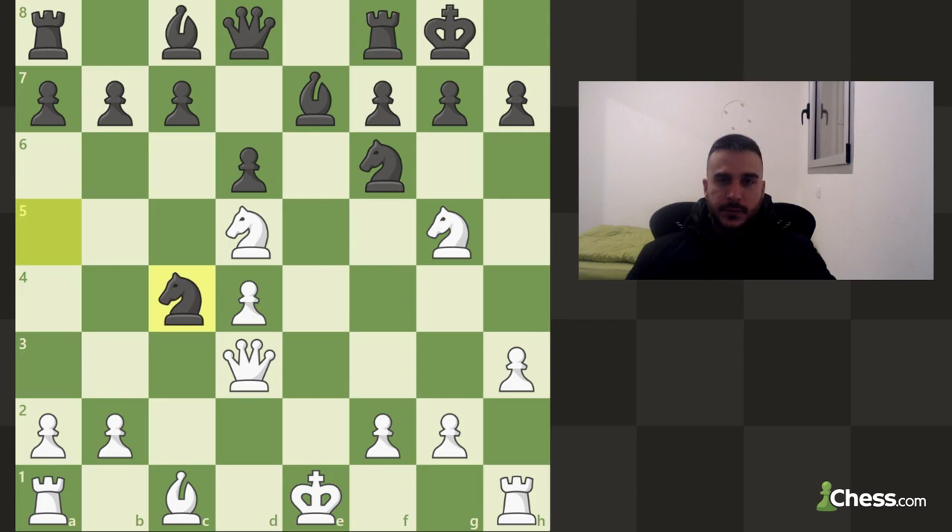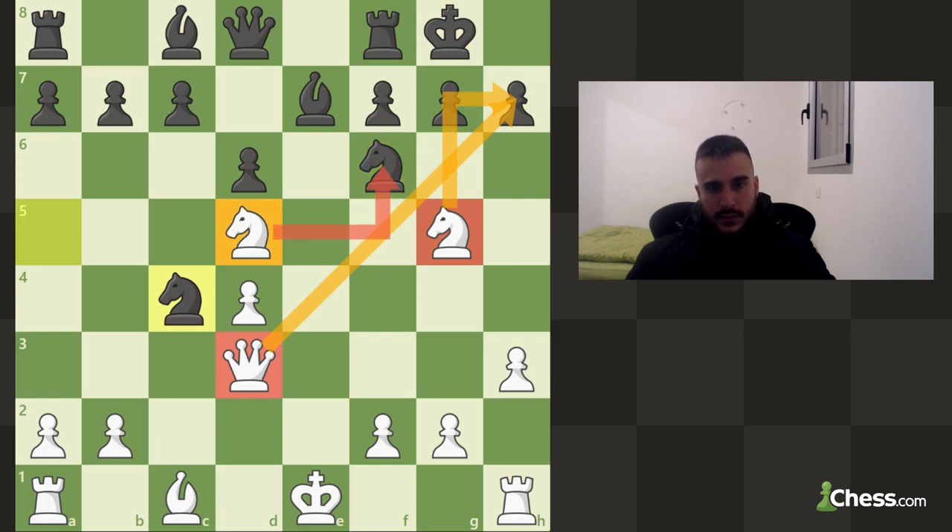Now a very fun puzzle — if you want to pause the video go for that, it's an easy one. We are trying to play for a checkmate — queen and knight — but the one piece stopping us is the knight on f6. How can we attack the knight on f6? We can take with our knight that is on d5. Taking the knight is going to be with check, so regardless if he takes with his bishop or with the pawn, the next move is going to be queen h7 and this is going to be checkmate.